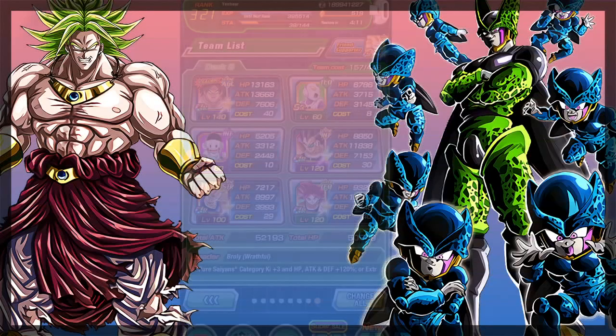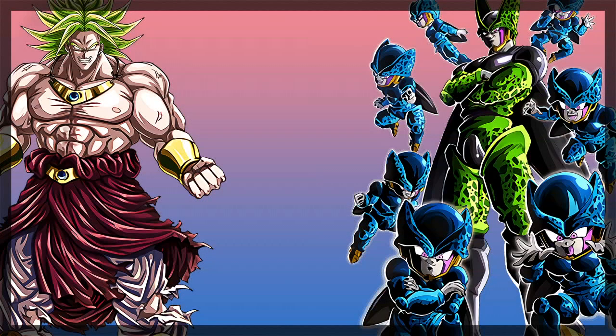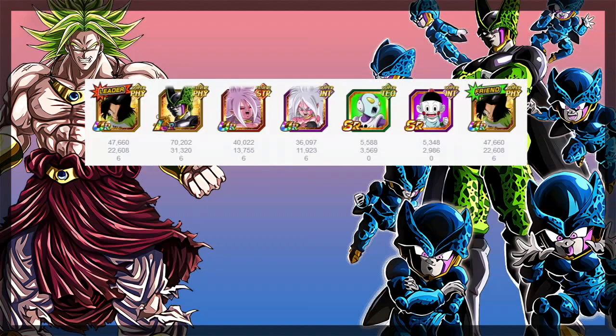If you want to go the LR Majin Vegeta route instead, you'll need to change your build a bit. You're going to want at least two orb changers since he won't do an AOE unless he hits his 18 ki super — so maybe AGL SS2 Goku and AGL Future Android 18. For Cell, I've never personally used him since I don't run the Androids team, but you'd need to build around Androids or Enhanced Transformation. A sample team might look like: Android 17 lead, Android 21, Jaco, Chiaotsu, and maybe Tech Cell or Int Android 21.